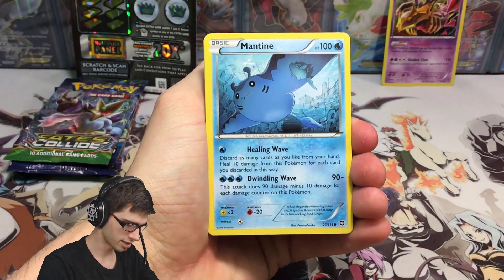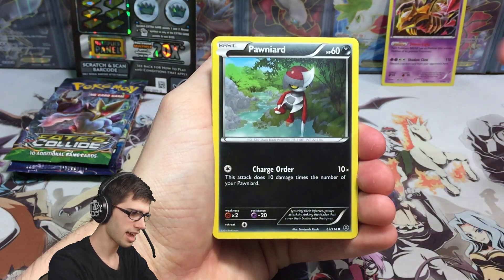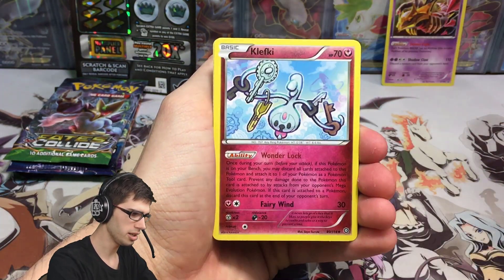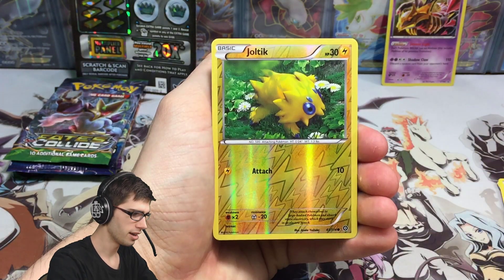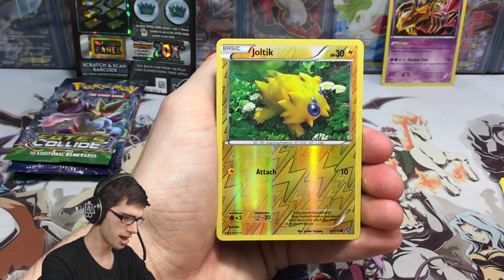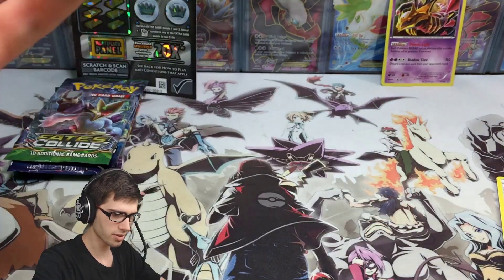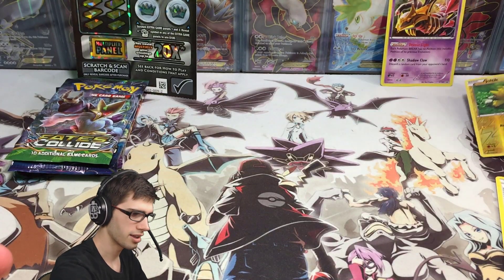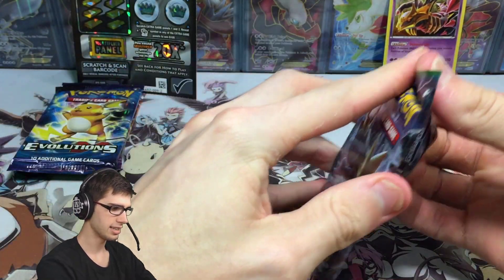Okay, Steam Siege, what do you have for us today? We've got a Mantime, Clinkpony, Ttar, a Pointyard, Oshawott, Clefairy, Greedy Dice, Skiploom, a Joltik reverse holo common, and just a Toxicroak regular rare.